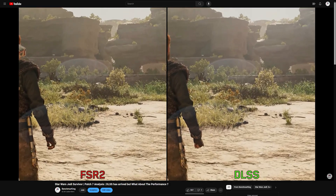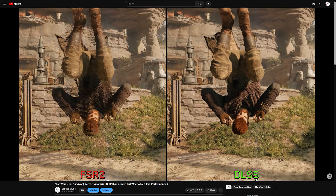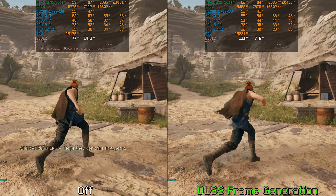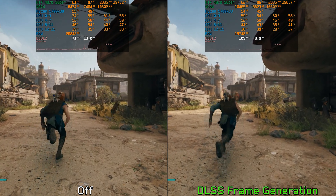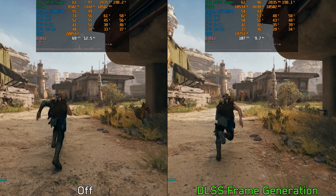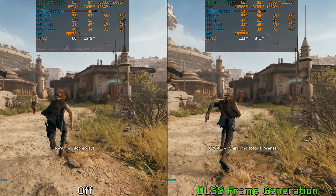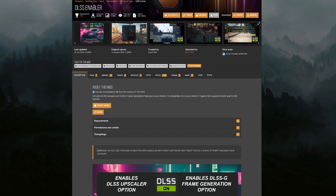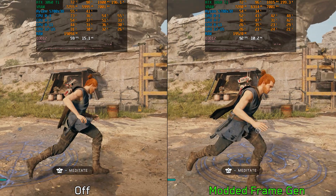I have already covered the upscalers in a previous video when DLSS was introduced with patch 7, and since nothing has really changed there is no need to revisit that. However, I haven't discussed frame generation before, and it's especially useful in this game — particularly in CPU-limited scenes like Koboh — where frame generation can help achieve higher FPS and smooth out gameplay without relying heavily on the CPU, resulting in much smoother frame times. So if your CPU and GPU can reach around 50 to 60 FPS and you're not sensitive to input latency and some visual artifacts, frame generation is a good way to play this game. The game only officially supports DLSS frame generation which requires an RTX 40 series GPU, but you can bypass this limitation using mods like Nukem's frame generation mod for RTX 20 and 30 series GPUs, or DLSS Enabler if you have a non-RTX GPU. As shown with the 3060 Ti, these mods provide the same benefits as the official DLSS frame generation implementation.